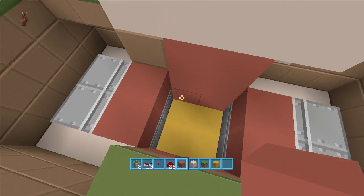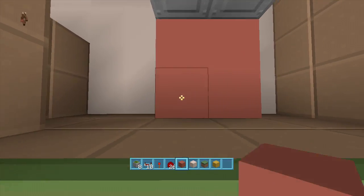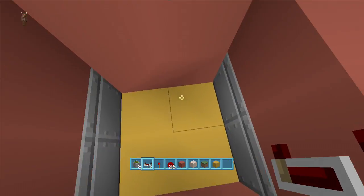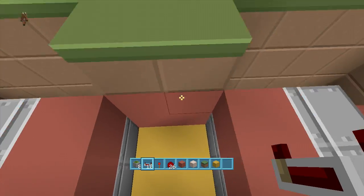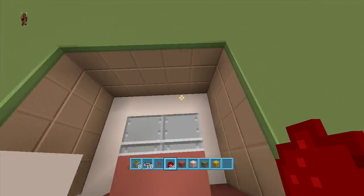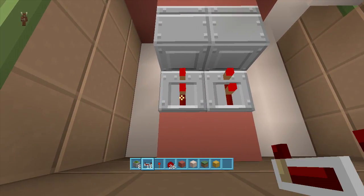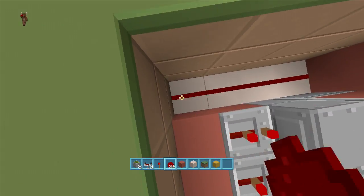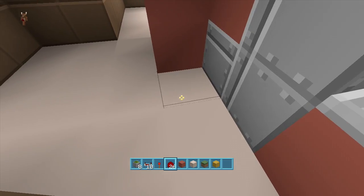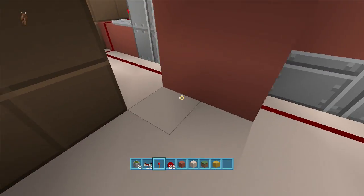Now we're going to do some redstone. Come to the back of these sticky pistons, come up four blocks, and put two repeaters going into these top sticky pistons on two-tick delay. Then going into the block right here — see how there are four blocks left open — put a line of redstone dust going all the way down to the back of these repeaters. Do the same thing on the other side: one, two, three, four, two repeaters on two-tick delay, and bring your redstone dust from the side of that sticky piston all the way around and down.